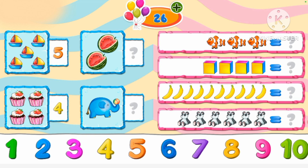Four, there are four cupcakes. Two, there are two watermelons. One, there is one elephant. There are three clownfish. There are four cubes. There are ten bananas.